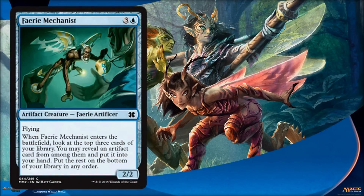Faerie Mechanist is another one of the Artifact Matters cards. It's an artifact itself, a 2/2 flyer, which is okay, but you get a pretty nice perk from the fact that you can dig and pull another artifact out and draw it to your hand. So it's a very good card, especially with the artifact theme.